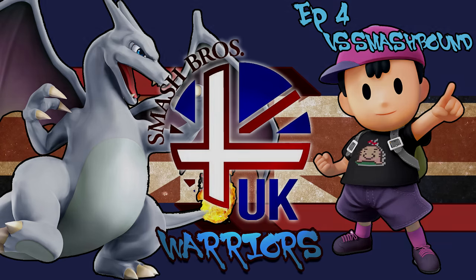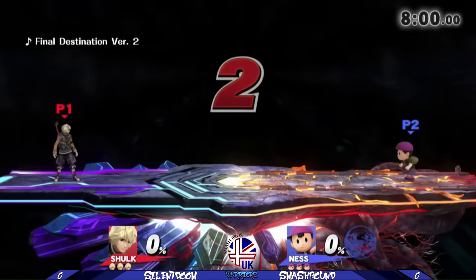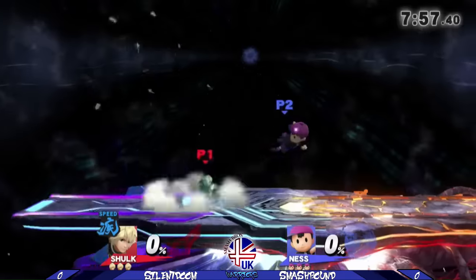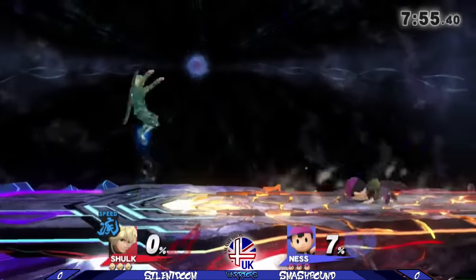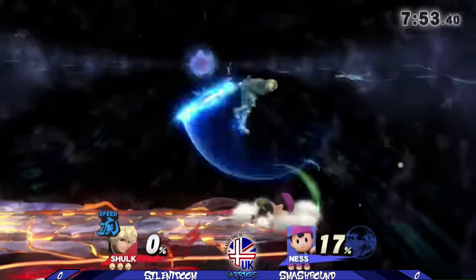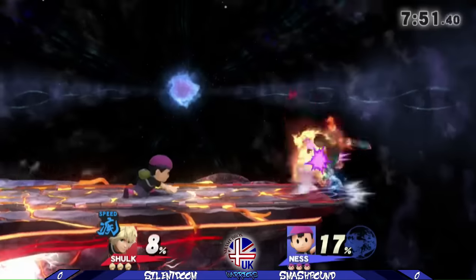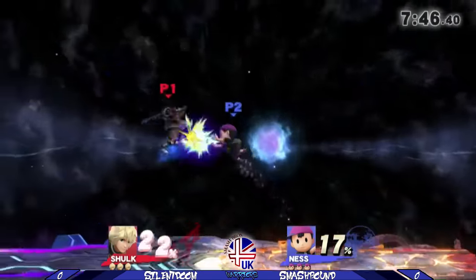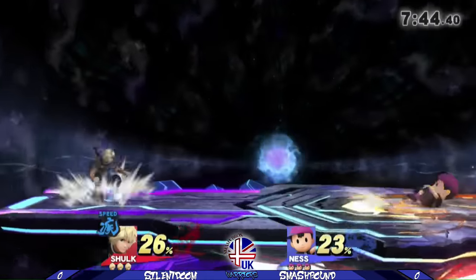But for now, let us jump straight in. So we're starting off on FD, Ness vs. Shulk. Obviously starting off in speed, as you usually do. Typically, Shulk's going to want to start off in speed or buster, and he's already trying to retain his stage control.